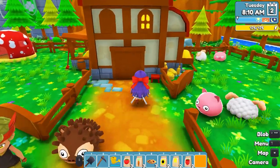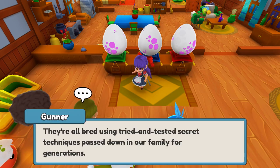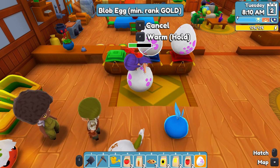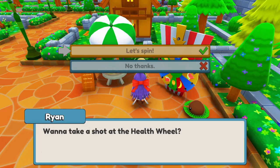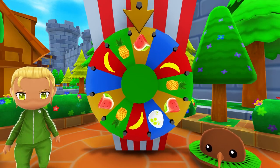A lot of players seem to miss this one — especially me when I first played the demo — but you should go to the breedery as soon as you can, as you can get a free brood egg which can have a ton of possible different blobs. You should do the daily health wheel every day, as you can get a fruit or even a kiwi egg.